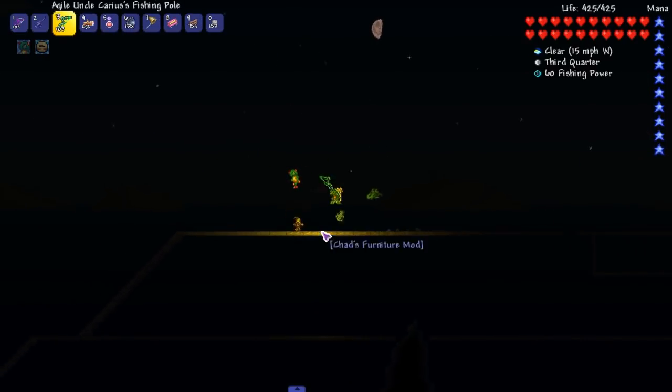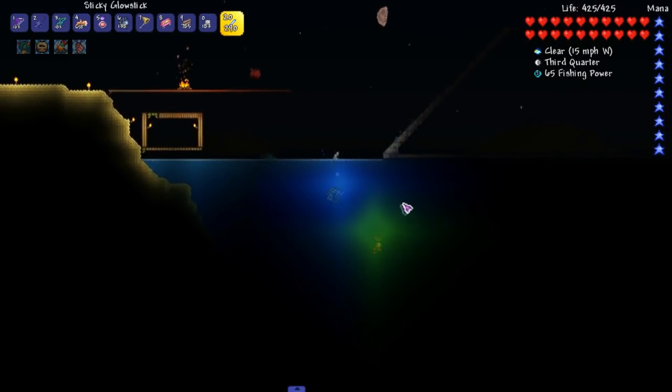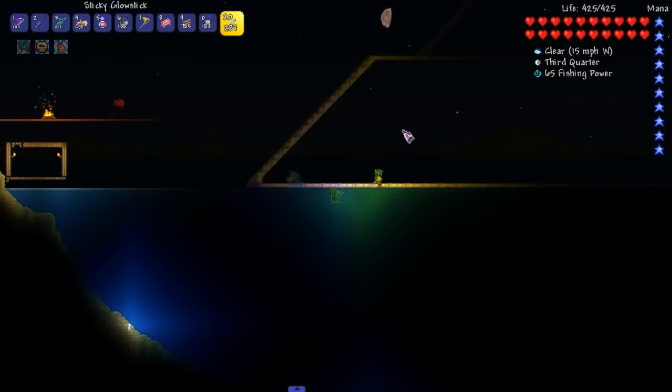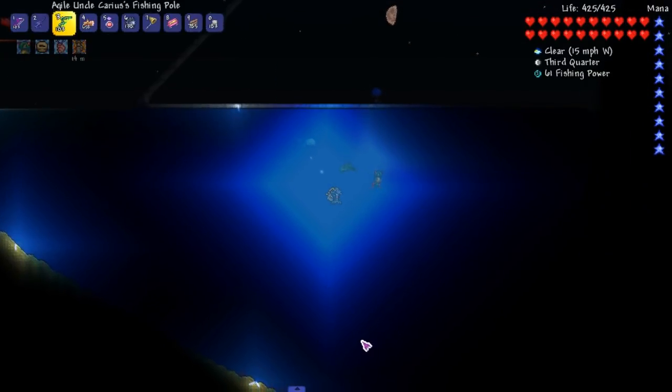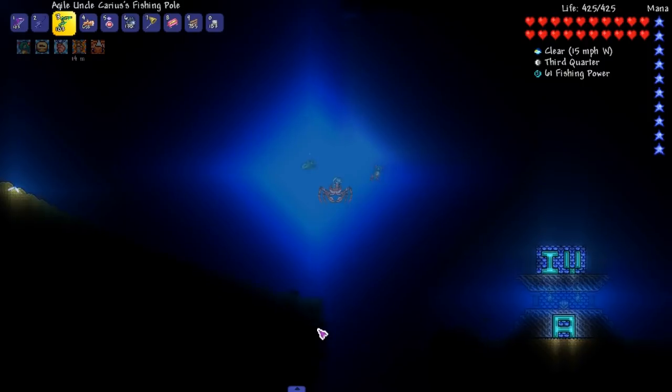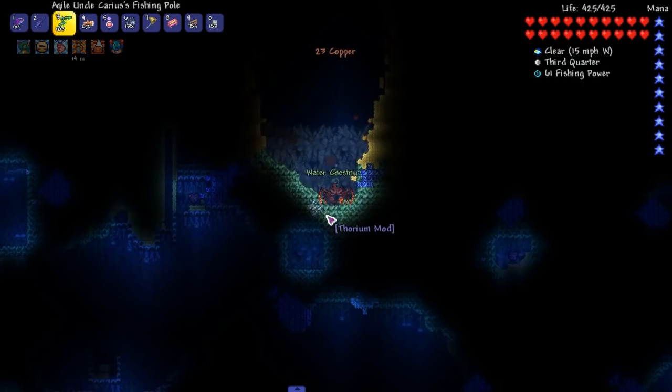Yeah, we're going into aquatic depths and then I think either next up we'll head into the abyss, fight the wall of flesh — that seems about right. So we're gonna activate this sunshine potion because hopefully we don't have to throw glow sticks everywhere. I really don't feel like doing that, but here we are.